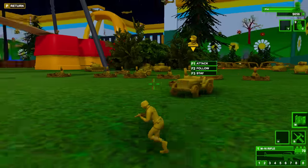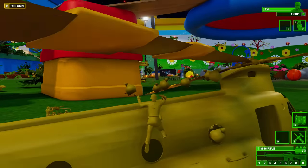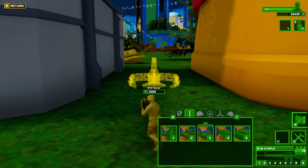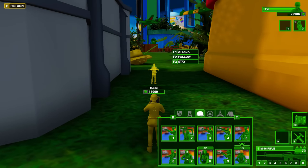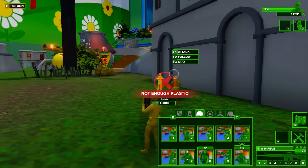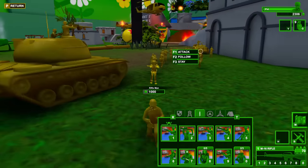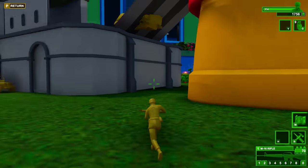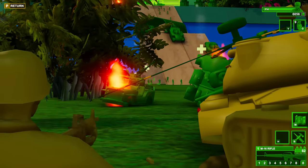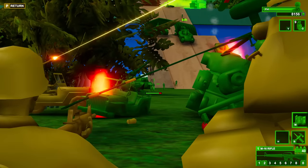Yes! Here comes our vehicles — the Armada has made it, very nice. We're going to want some more builders; our original builder is still alive, which is very impressive. Let's get another one over here, and we're going to need a little hit squad with him to make sure he doesn't die. Spawn in some riflemen. They have quite a bit of infantry over this way coming forward, and so many tanks too.